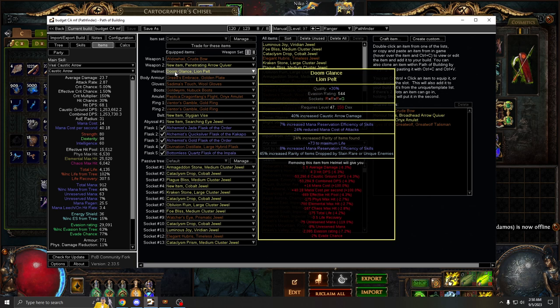The helmet is probably around two to three divines. You don't need the enchant — it's just nice to have. You don't even need the rarity here. You really just want max life and mana reservation. For the implicit, you want mana reservation and reduced mana cost of attacks.